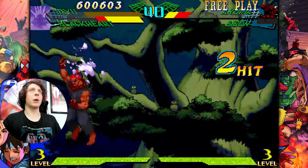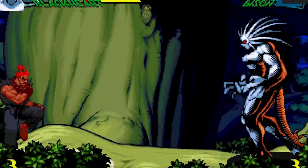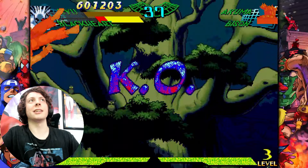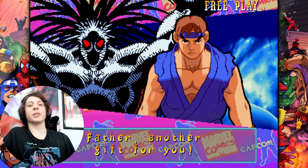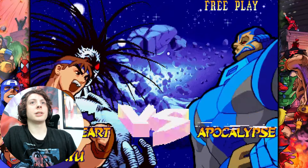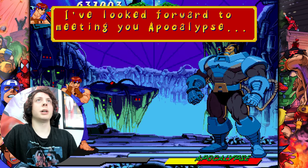I messed that one up — I meant to do the straight shot. Blackheart is so cool, I really like this character. I don't know if they're low tier or what but frankly I don't really care, I'm having a lot of fun. Okay, we've got a boss here — Apocalypse. I'm pretty sure we fight him and then Cyber Akuma.